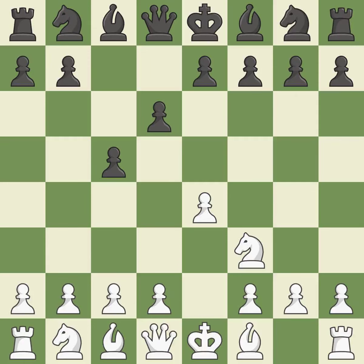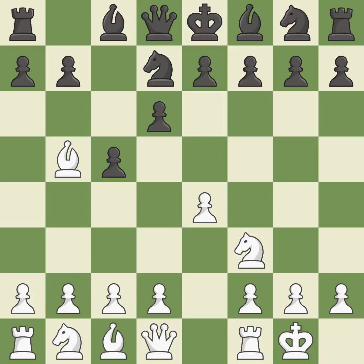When black eventually plays Nf6, white is prevented from moving the piece to e5 by the opening of the light-squared bishop on d6. Bb5+ forces black to react to this early check and prepares for white to castle. Nd7 develops the knight and stops the check. Castling gets the king out of the center and activates the rook. This kicks an opposing bishop.